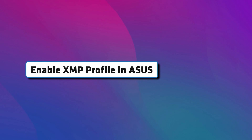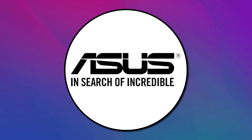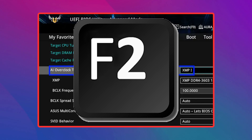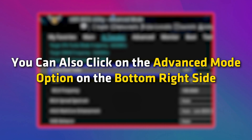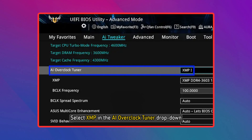Enable XMP profile in ASUS. If you have an ASUS desktop or laptop, here is how to enable the XMP profile for your RAM. Enter ASUS BIOS by using the F2 key. Press the F7 key to enter Advanced Mode. You can also click on the Advanced Mode option on the bottom right side. Click AI Tweaker, then select XMP in the AI Overclock Tuner drop-down. Save Settings and Exit.